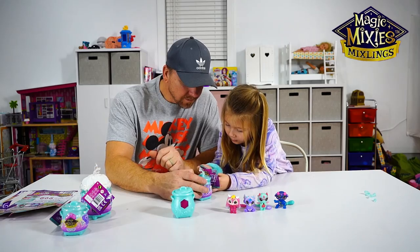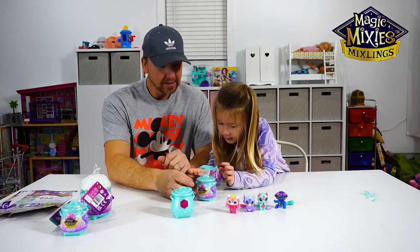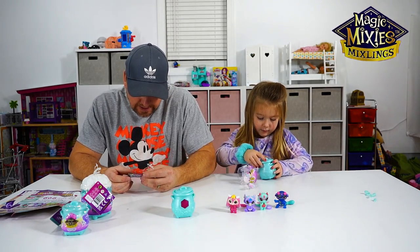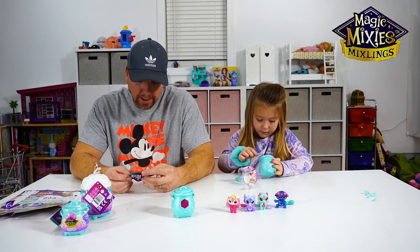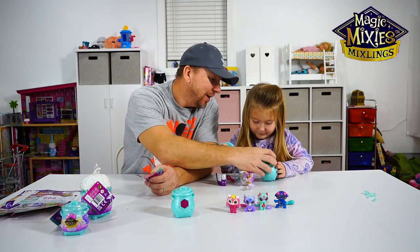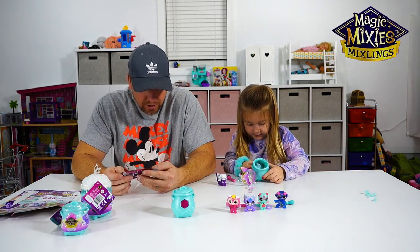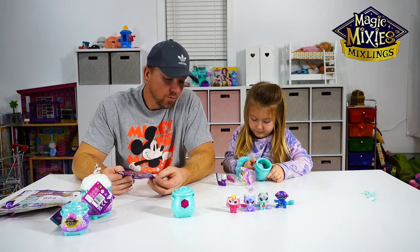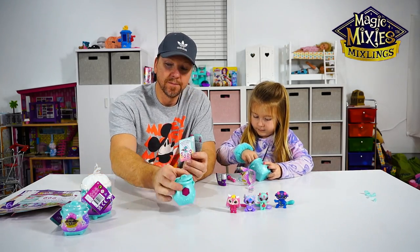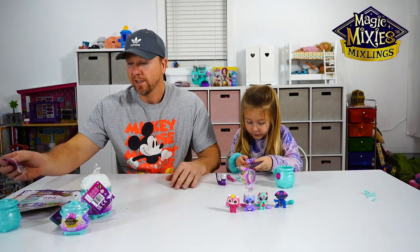Let's see what we got in that one. Oh dad, look — you can get this one right there! It's the Castlings. Let's open it. One surprise mixling and one wand inside. You didn't rub the front — see what it is. It's a moon. Moon is telling us it's going to be a common.